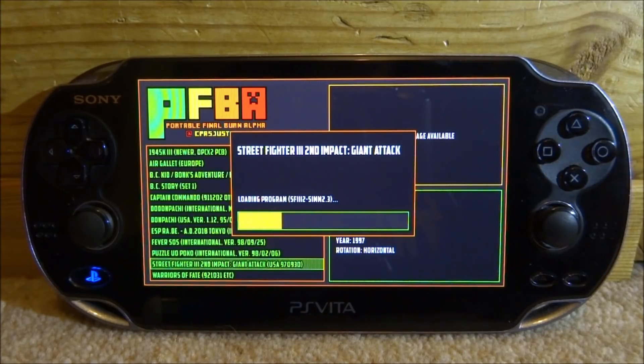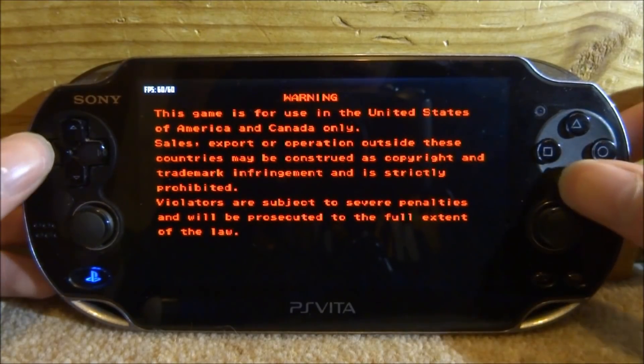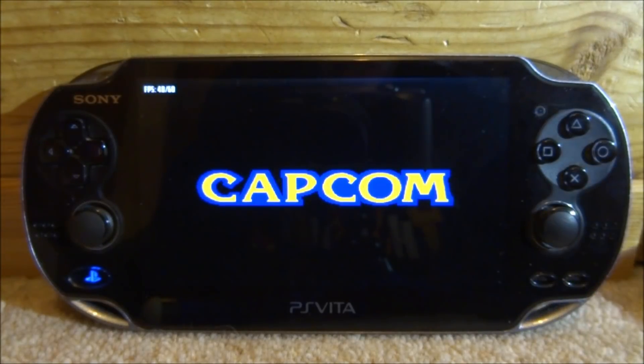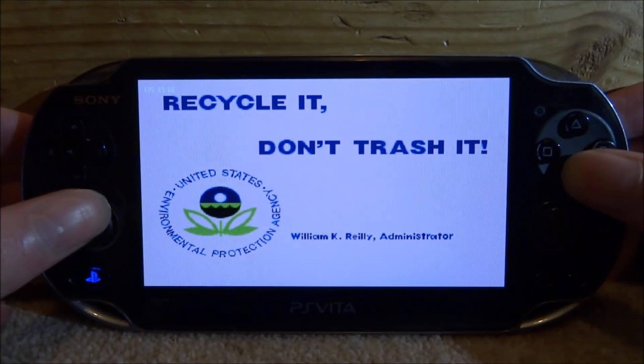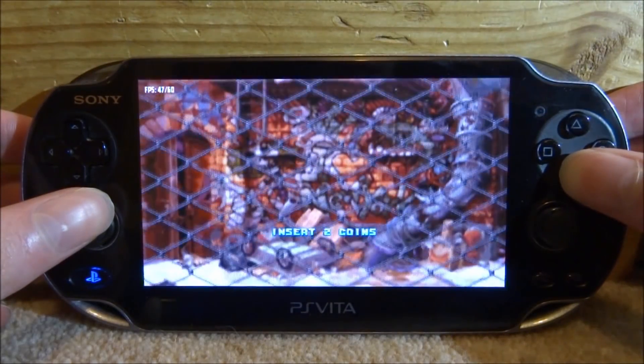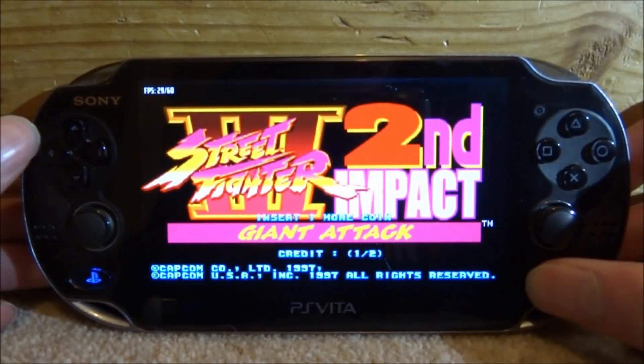Give it a few seconds to load. Most Capcom Play System 3 ROMs work — the newer ones are laggier than others. This one was made in 1997, so about 21 years old. It's still pretty hard to emulate — I did try emulating this on the PSP and it was really laggy — but we can emulate these on the PS Vita pretty well. The sound is okay, I don't think there are any sound glitches, but it does sound a bit weird. You press Select on this part and just keep pressing Select to see the credits go up, then press Start to play.